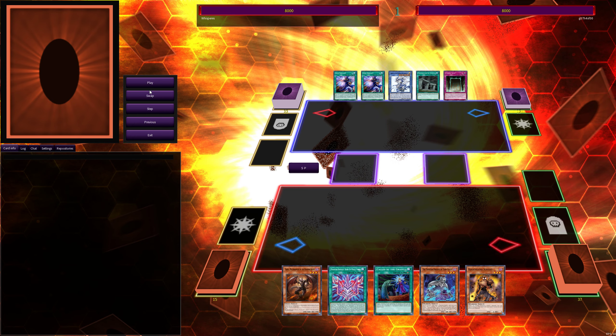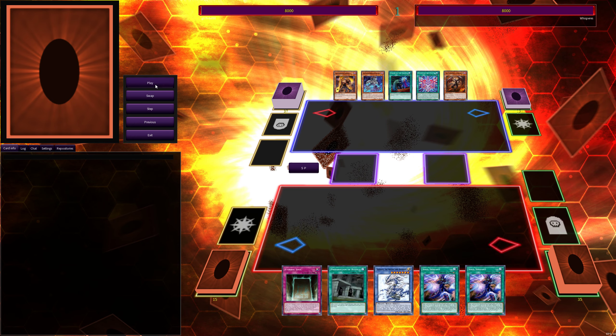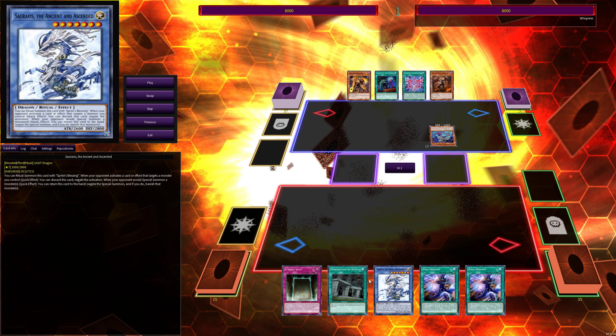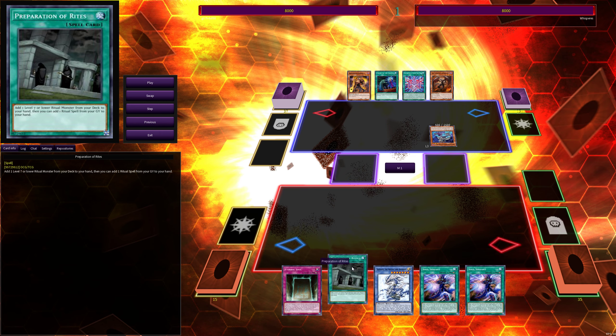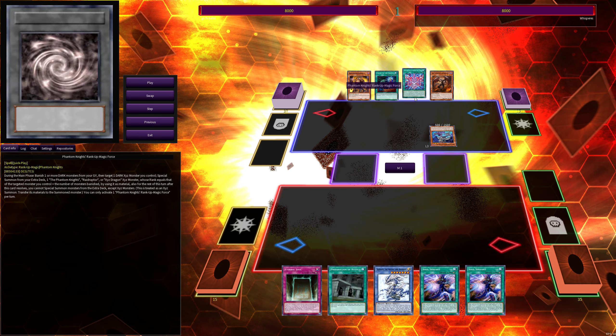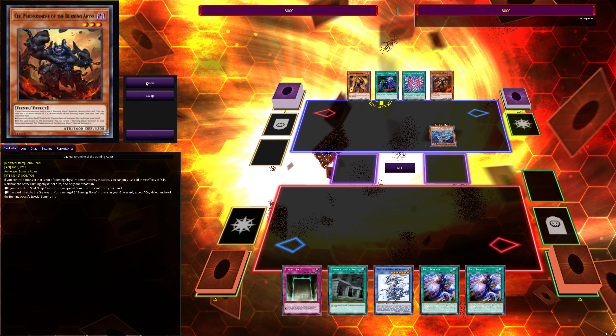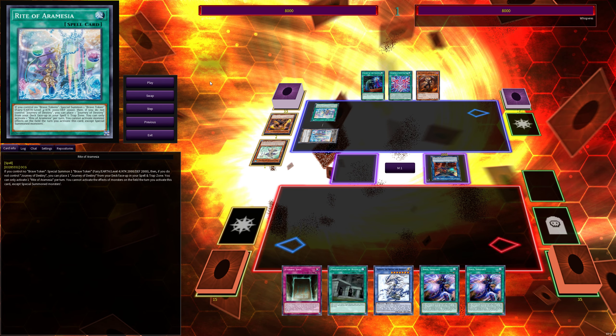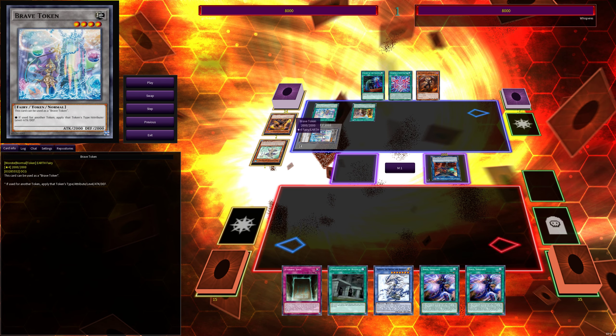He goes first, so clearly he won the die roll. My opening hand is okay — it has the capability of making Dragoon, because Prep will grab Illusion of Chaos, Illusion of Chaos will grab Souls, and Souls plus two Soul Servants can easily get me into Dragoon. But of course I still have to deal with his board. He's going to do a bunch of Phantom Knight stuff, summoning monsters, and he goes into the Brave token setup.